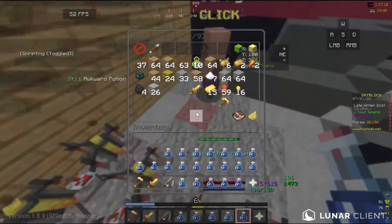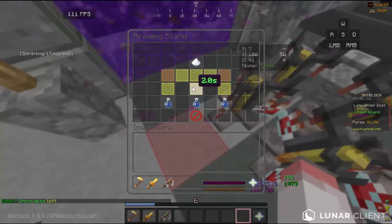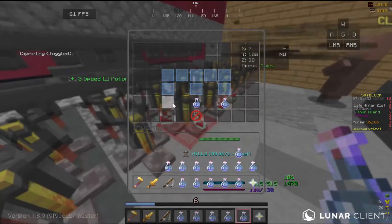Then I went and farmed some sugarcane and brewed a lot of speed potions for the brewer gold. This gold almost took three hours.